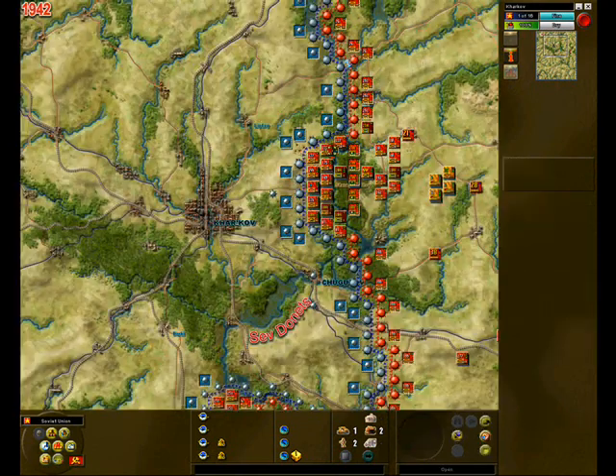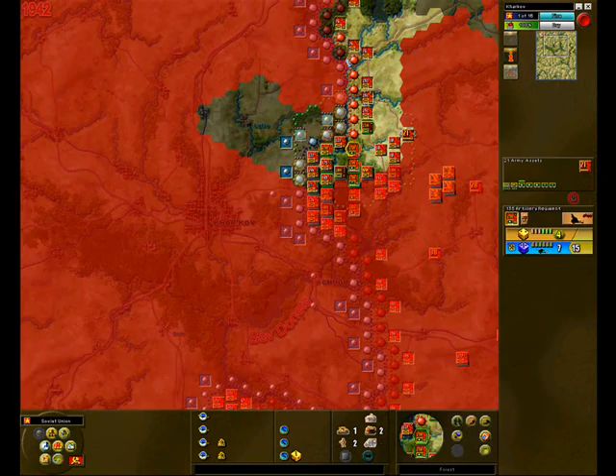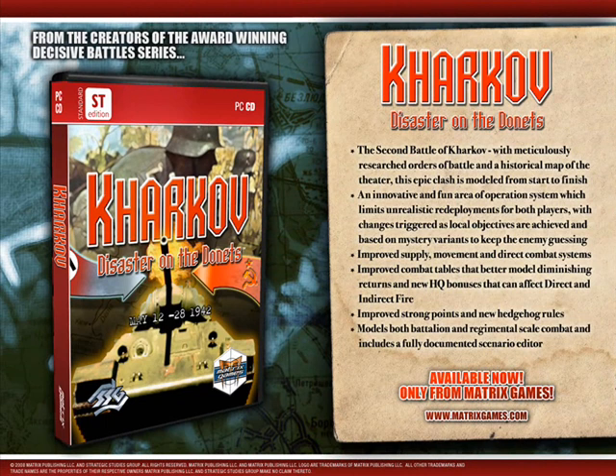Overall, Kharkov: Disaster on the Dons serves as an immersive and historically realistic representation of this climactic battle. The actions during this massive engagement followed the end of the Winter Battles of 1941 and set the stage for the momentous events of 1942 on the Eastern Front. The design talents of Strategic Studies Group, coupled with new innovations in gameplay, make for a fantastic wargaming experience you won't want to miss.